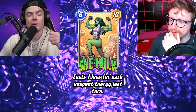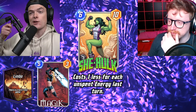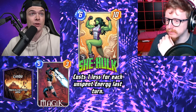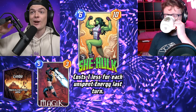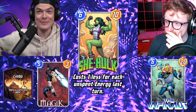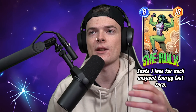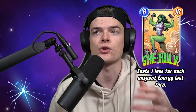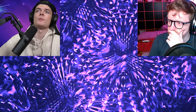One of my favorite combos: you play Magik on turn five, she changes the location to Limbo which makes it seven turns instead of six. So if you play Magik on five, skip six, you can play a free She-Hulk and an Infinaut on turn seven — that's 30 power, a pretty big swing. In general, cards that can cheat out big stats for a low cost are always good.